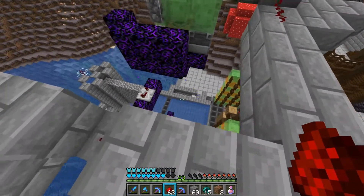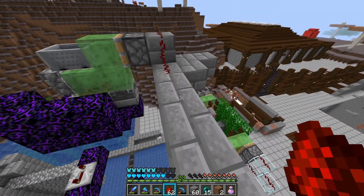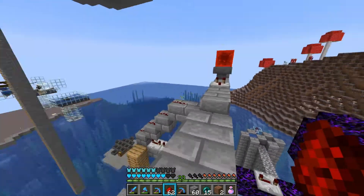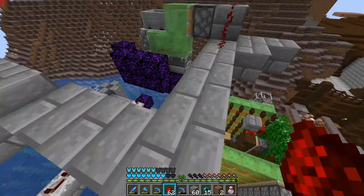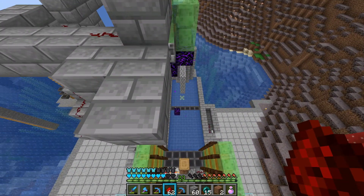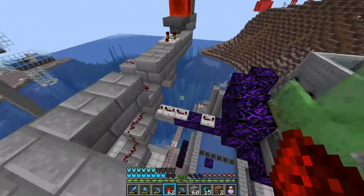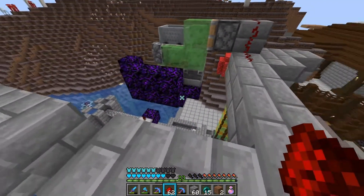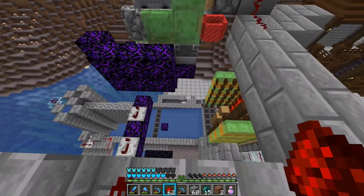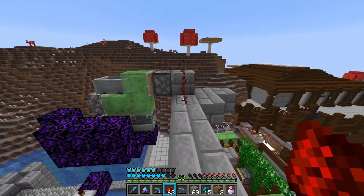I need to fix the tree and cobblestone farm - some redstone blew up and I don't really know what happened. I rebuilt the TNT duper and I need to move that redstone. Let's find out what's wrong and how I can fix it. I'll make a little timelapse of that, so enjoy the timelapse.